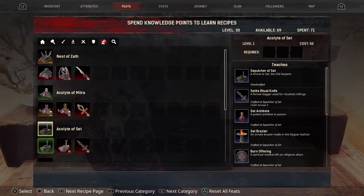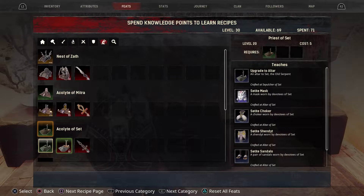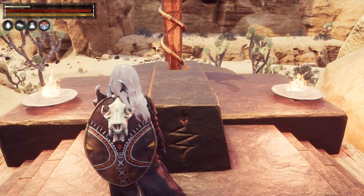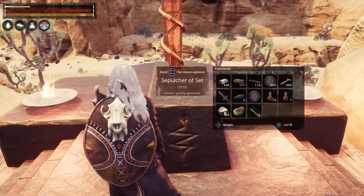For the level 2 shrine, you cannot get this upgrade until you're level 20. Once you reach that, you can get the Setite Mask and all the armor. It lists the snake arrow here, but you actually get it as early as level 1. So let's go back and see how the upgrade is going.